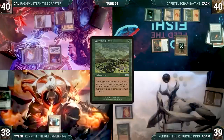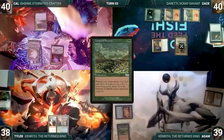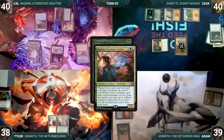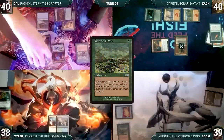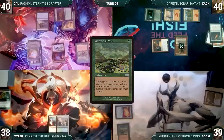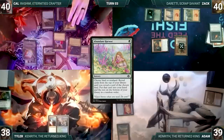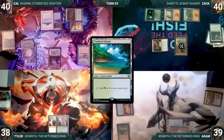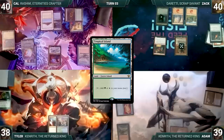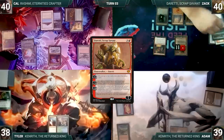At the end of Zack's turn, Adam cracks Polluted Delta and fetches an Island. Adam draws, plays a Swamp, casts Felwar Stone, casts Carpet of Flowers, and passes. Tyler draws, plays Rejuvenating Springs, and passes. Cow draws and casts Carpet of Flowers — Rashmi triggers, revealing Cursed Totem which goes into his hand. He moves to second main, adds green through his carpet, casts Abundant Harvest naming land, and reveals a Tropical Island which goes to his hand. He plays it and passes.